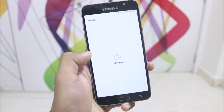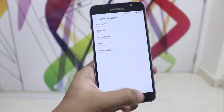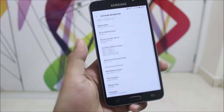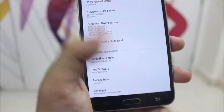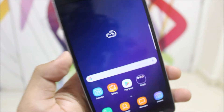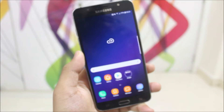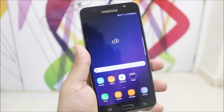Hey guys, in this video we are going to take a look at the Refined Note 8 version 5.1, which is the final version of the Refined Note 8 series for the Galaxy J7 2016. This is a fully fixed version — all of the features and bugs which appeared in the older builds are now fully fixed.